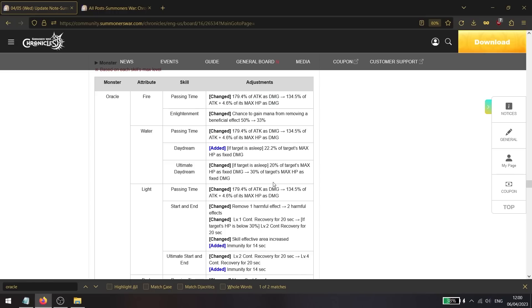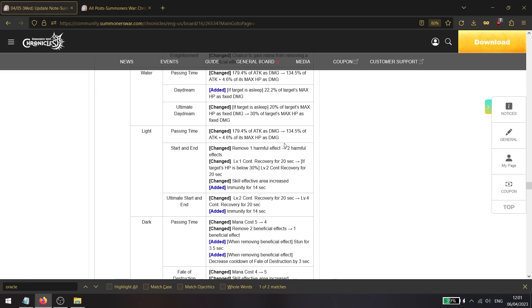The water oracle is getting a similar scaling change with additional damage on both charge skills. It gains extra max HP fixed damage, which ignores defense. When the target is asleep, the fixed damage is buffed from 20% to 30% of the enemy's max HP.